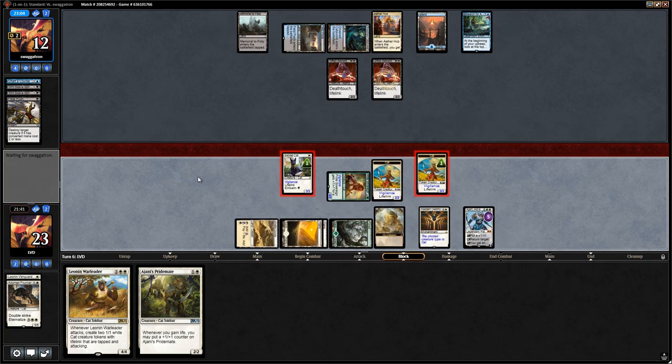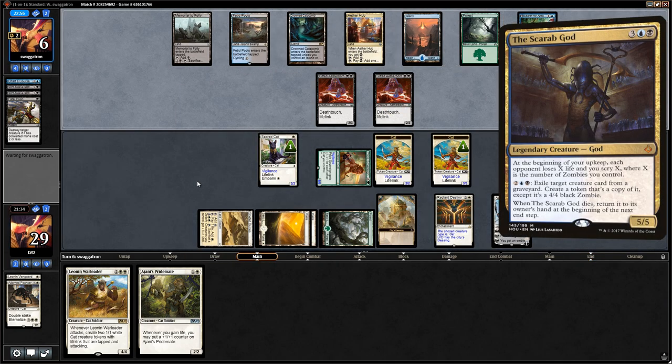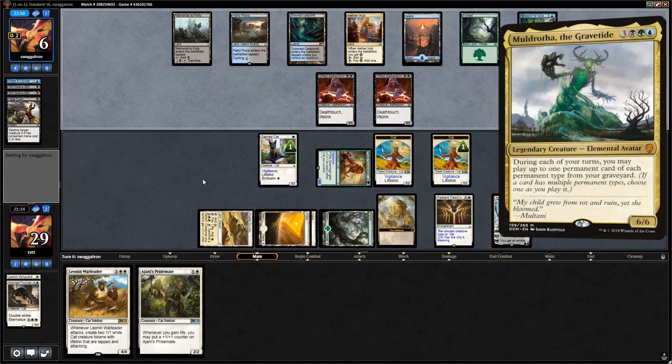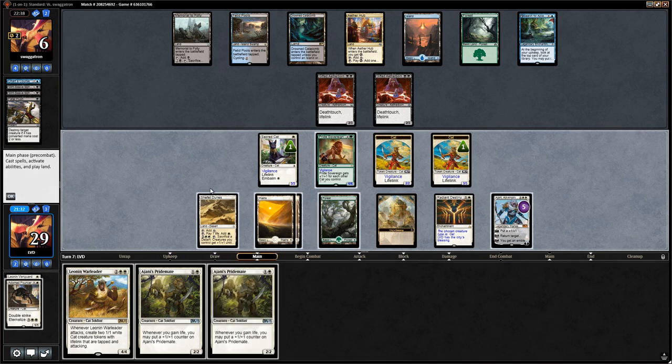Opponent's down to 6, we say go. Our opponent needs something like a Scarab God. They've got green mana — could be Muldrotha. Aetherborns are staying back, not attacking or blocking. We draw another Pridemate. We could play double Pridemate, but instead we play one Pridemate and keep the option to exert Pride Sovereign. We put counters on the cat token and Sacred Cat, then play the Pridemate.